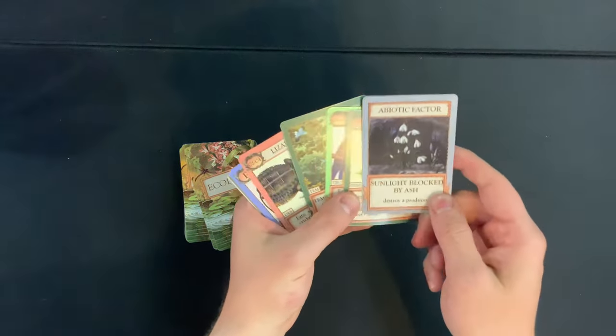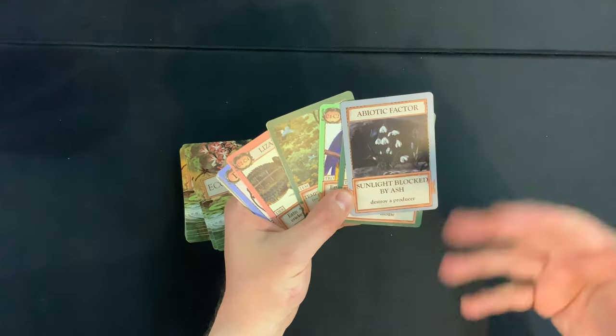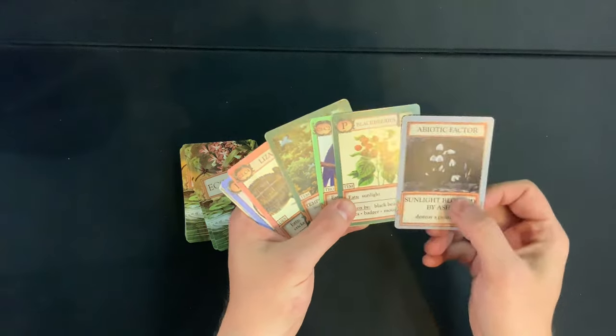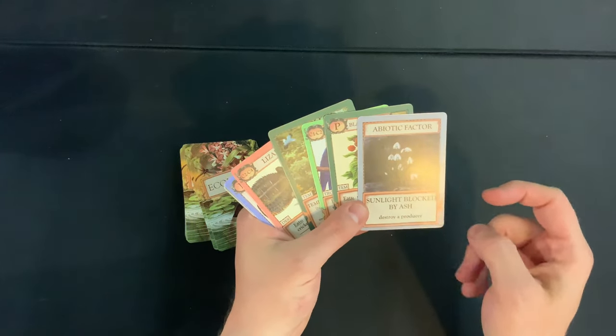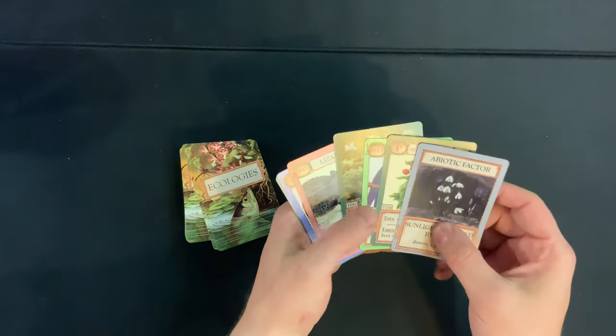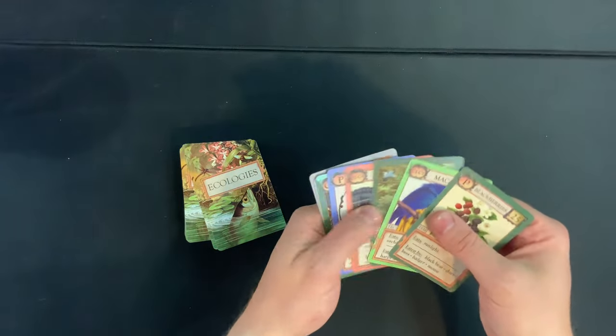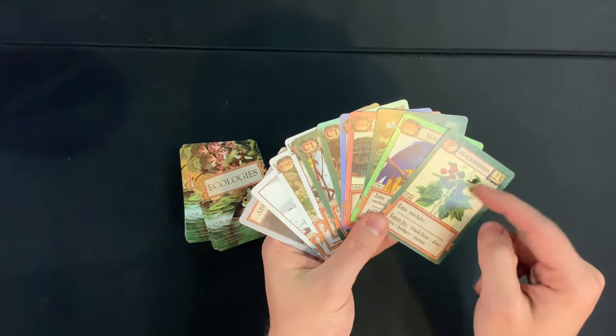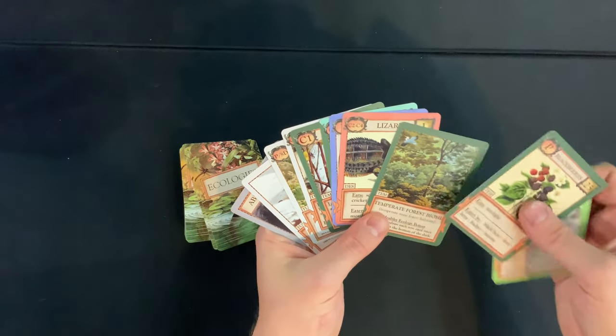This card doesn't seem great — it's an abiotic factor that you'd potentially play to hurt someone else; it destroys a producer, which is really bad because producers are pretty important. I'll probably discard this later. One of the actions you can take is to discard four things and get another card.